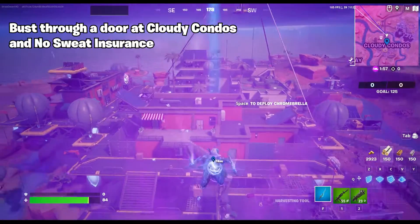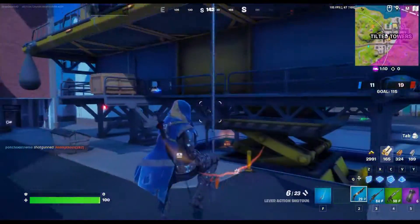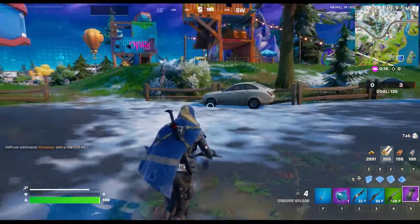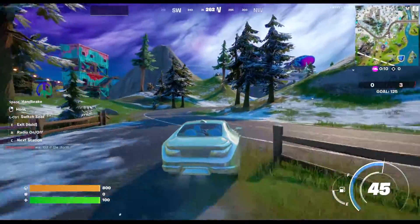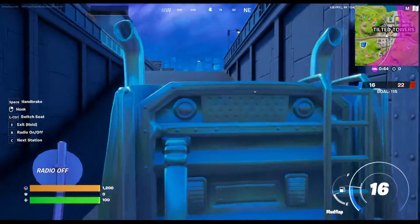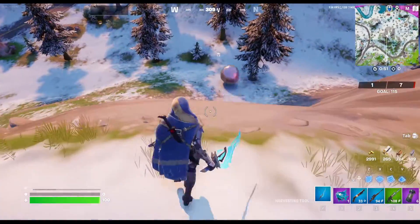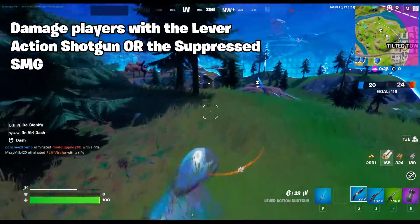Bust through a door at Cloudy Condos and No Sweat Insurance. Drive different types of chrome vehicles. Dislodge a runaway boulder with a slide kick. Damage players with a lever-action shotgun or the suppressed SMG.